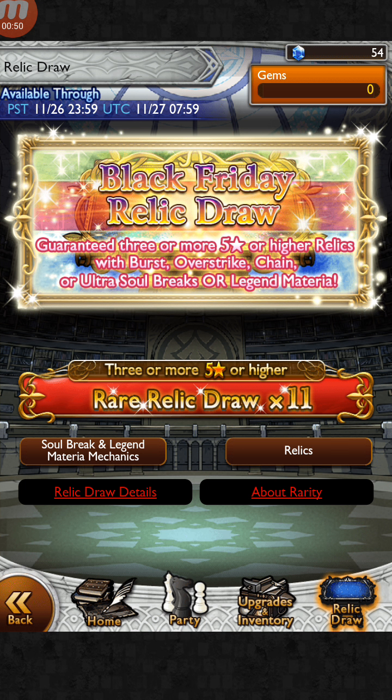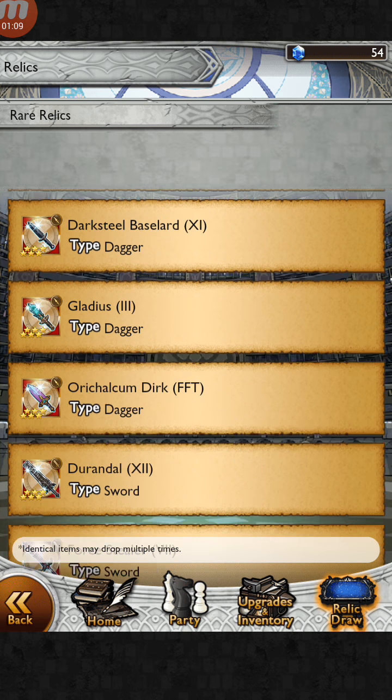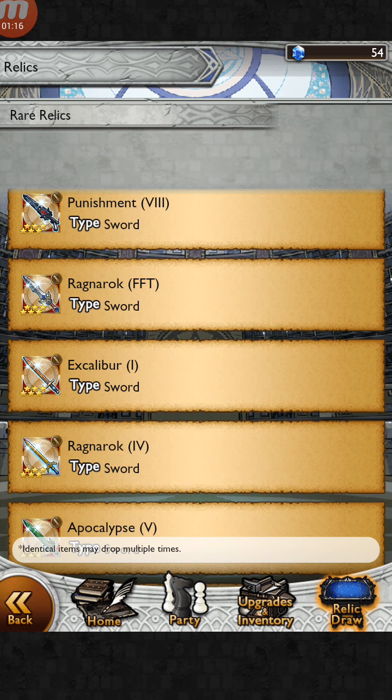It's still a really great deal — three or more five-star or higher relics with Burst Soul Breaks, Overstrike, Chain, Ultra Soul Breaks, or Legend Materia. It covers basically every single realm except the newest stuff, like Paine's USB which was just released; that's not included here.